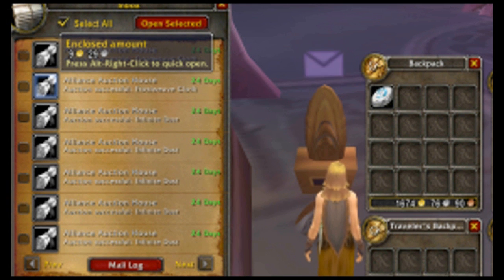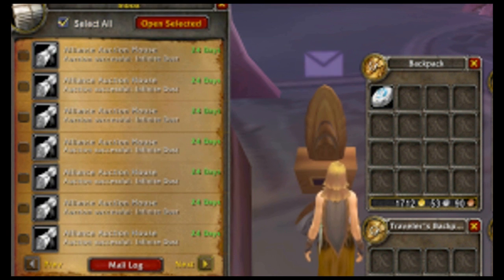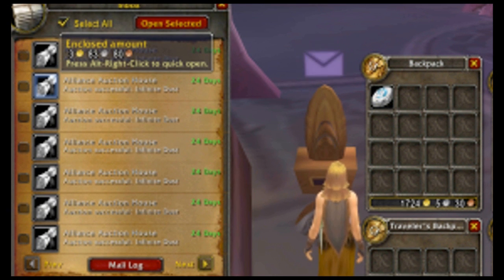Way back in my original videos I said the little bits add up — now the little bits happen to be a little bit bigger. As you see, a lot of my successful auctions are only 3 gold, 9 gold, 4 gold, but the total is presently at about 1,780 to 1,800 gold.